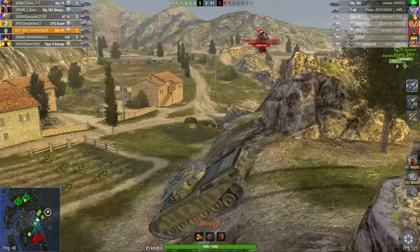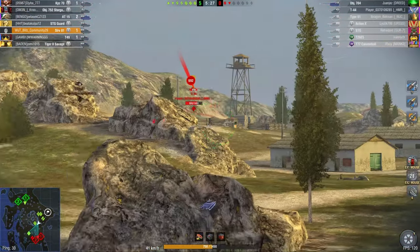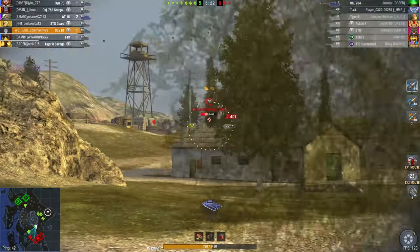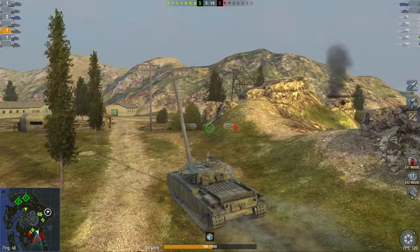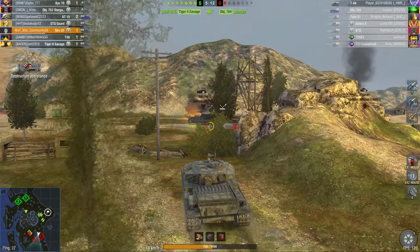You can keep enemies tracked, especially if they have bad crews or incomplete equipment. The Strv 81 is a very tall vehicle — one thing to watch out for — you can't hide it easily. But once you can get the turret hidden, the turret armor is pretty good and you can go hull-down quite well. This is an absolute stomping — put it in your calendar, it's a great vehicle to get for free.